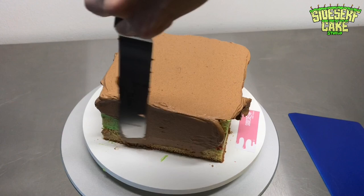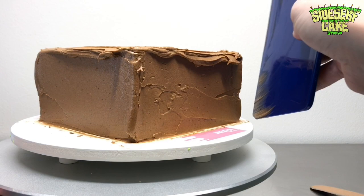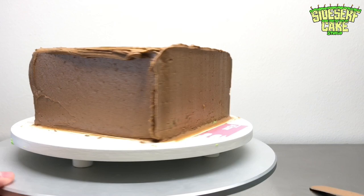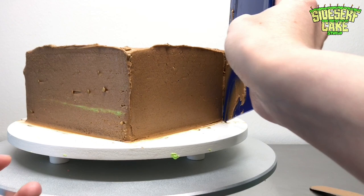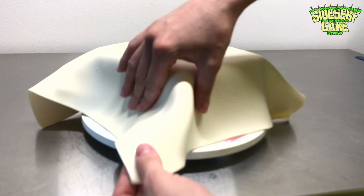You want to plop it on the top and then work that buttercream on each side of the square. Then we're going to smooth it out — take a scraper and just smooth out the sides as best you can. It doesn't have to be perfect; we're just going for as smooth as we can get it. Then you put the cake in the fridge to chill.